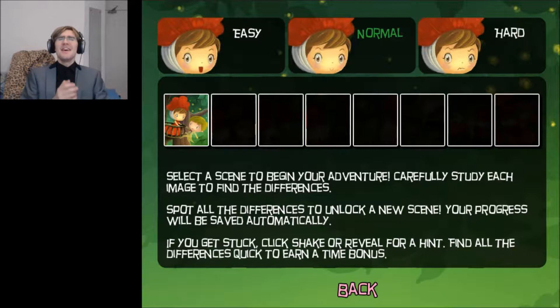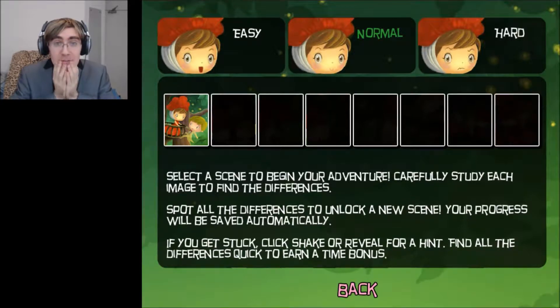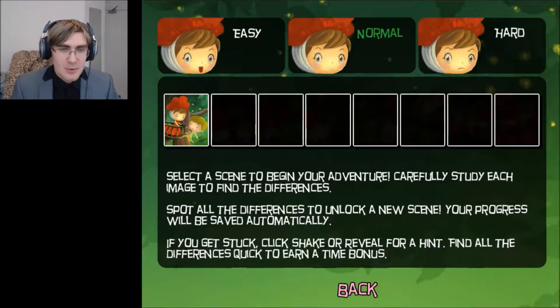There are difficulty levels. Oh my God, are you serious? This is a Shakespeare play — there is no easy, medium, hard. Select a scene to begin your adventure. Carefully study each image to find the differences. This is a spot-the-difference game. Spot all the differences to unlock a new scene, your progress will be saved automatically. If you get stuck, click shake or reveal for a hint. Find all the differences quickly to earn a time bonus. I like this game nice and hard — it's going to be a breeze for me. Spoiler alert: this is actually a pretty accurate statement.